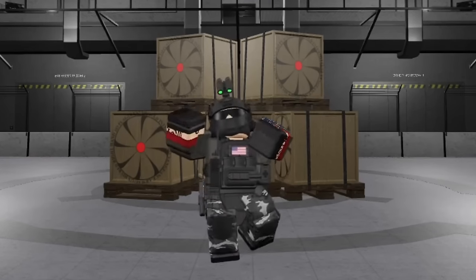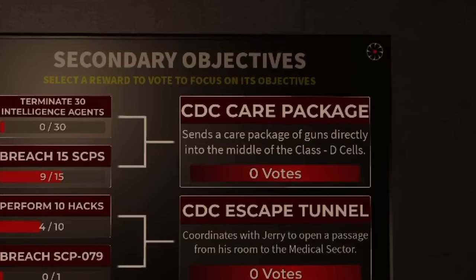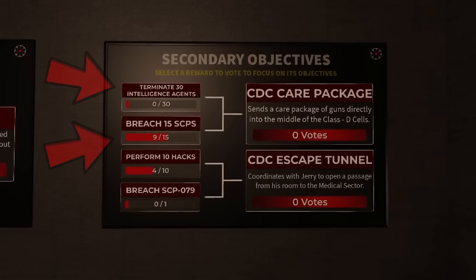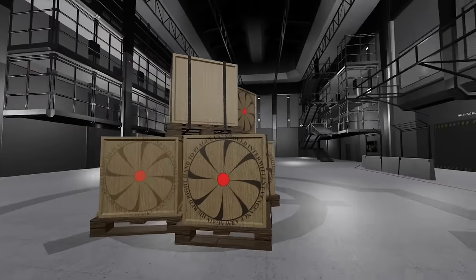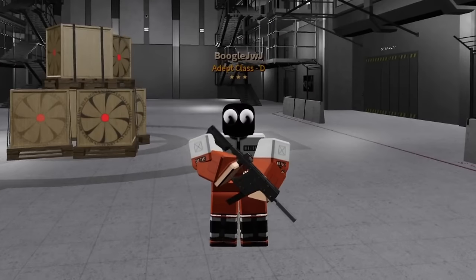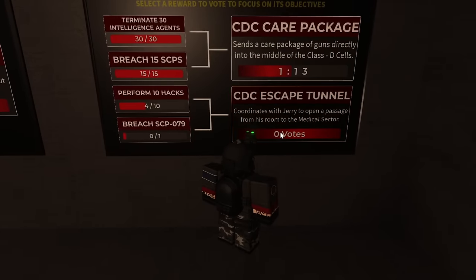Now let's move on to the Secondary Objectives. The first one is the Classic Containment Care Package. Once you complete your objective — and by the way, there are two objectives to complete now — there will be a care package sent to Classic Containment, and afterwards the Classic will be equipped with a weapon.